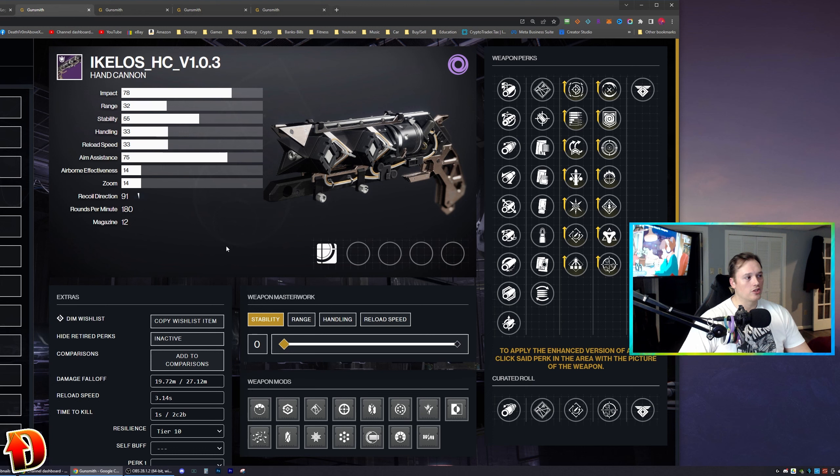You need five red borders to craft this weapon. It's a 180 hand cannon with pretty good recoil — low impact as far as hand cannons go, but it's a fast fire rate. Decent aim assist, good stability, but the range, handling, and reload speed don't look that great. It's an easy-to-manage hand cannon though, so handling is not such a big deal.